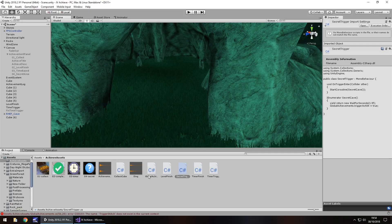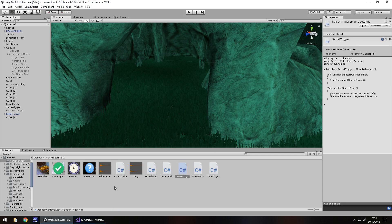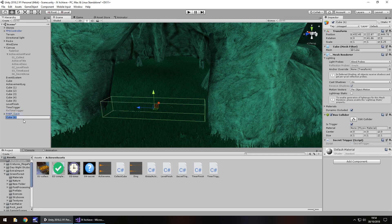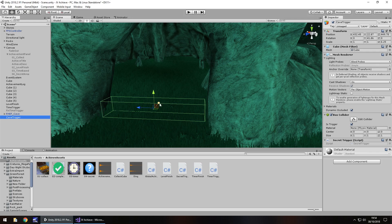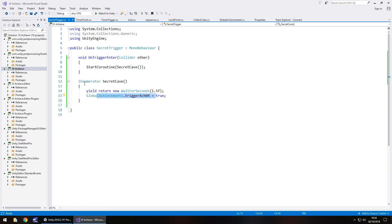Head back into Unity and let it compile. The error should disappear — and there we go. Take the SecretTrigger script onto the cube, and it's probably wise to rename that object to 'CaveTrigger'. Remember to make sure 'Is Trigger' is ticked, because that is vital.